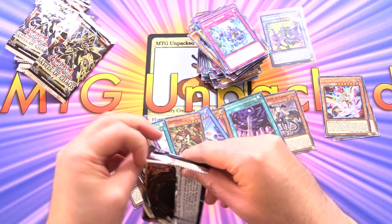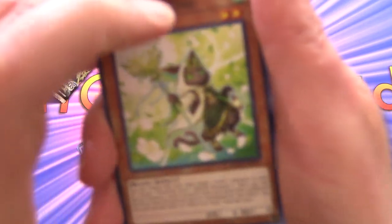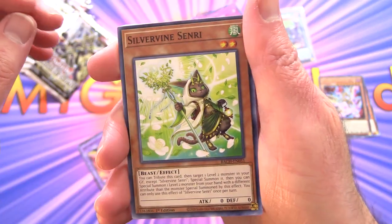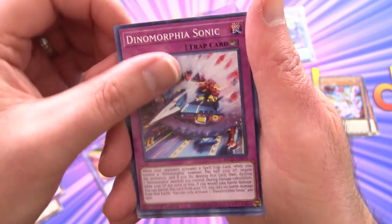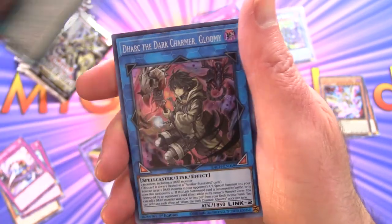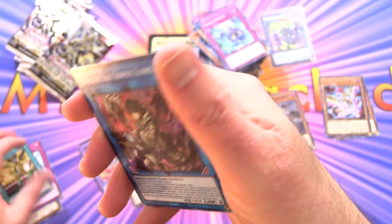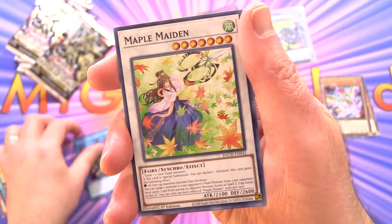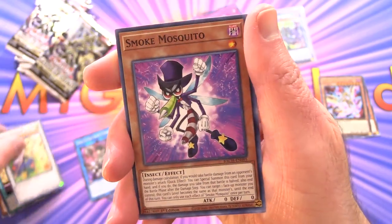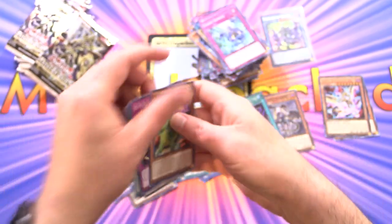Very curious — is that a Starlight over there? I'm going to check it after the end of the video. Looking at it from this angle it definitely looks like it. We've got Silvervine Senri, Sword Soul Strife, Dynamorphia Sonic, Uradora of Fate, Dark The Dark Charmer Gloomy — this is not a Starlight though, I think that's the ultra rare version, could be mistaken. Maple Maiden, Smoke Mosquito, DDD Head Hunt and Flower Dino.